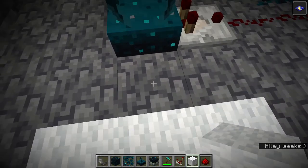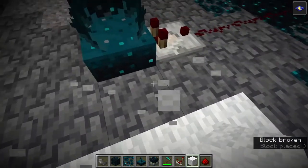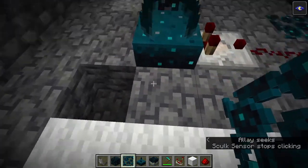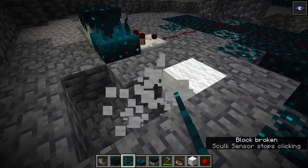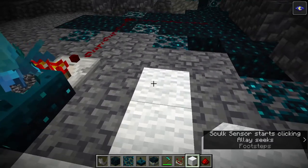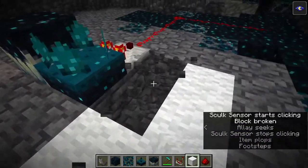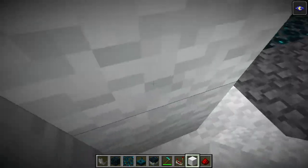One final thing to note about the Skulk Sensor is that they interact uniquely with wool. Wool has an occluding factor, which means if you place it down, the Skulk Sensor actually won't detect vibrations on it — as opposed to other blocks. If I break a wool block, nothing happens. But if I break a stone block, it lights up very strong because that came from right near the sensor. Moving around on wool or dropping items on wool won't register as vibrations. So wool acts as an occluding factor and makes the sensor less sensitive to movements.